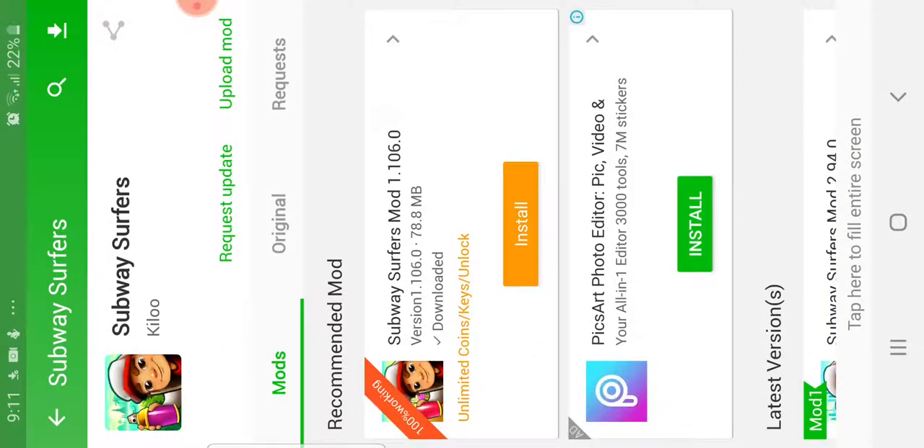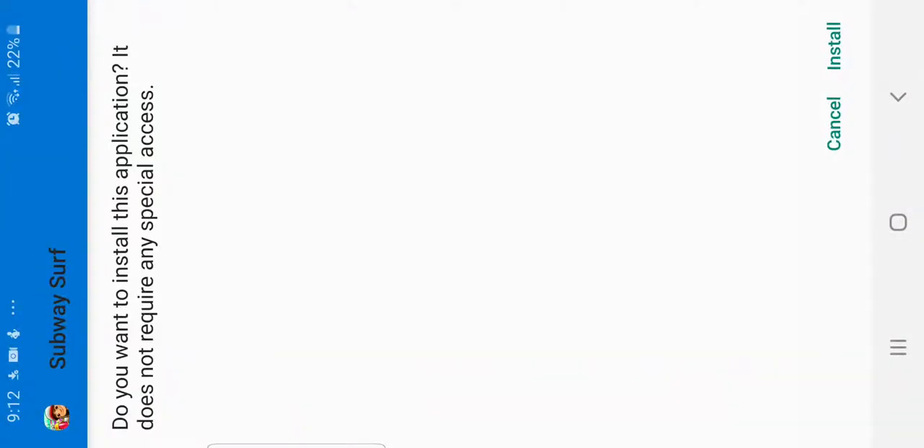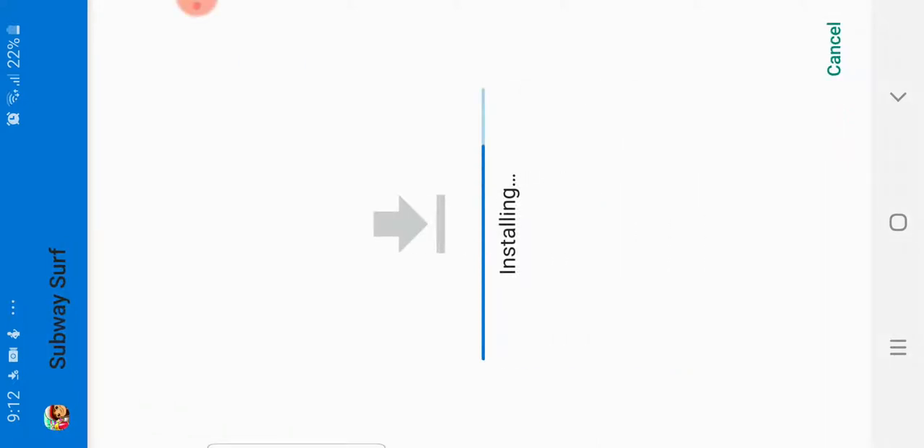I'll just press cancel. So, after it installs — after it downloads — you'll see this tick that says 'downloaded,' and you'll see the orange button saying 'install.' You press install. After you press install, you just have to click install over here. And by the way, just telling you — when you're installing HappyMod, it might say that you need to enable unknown resources. For those of you who don't know, you just have to go to settings, unknown sources, and enable. And then after you're done installing, you can always disable unknown sources.